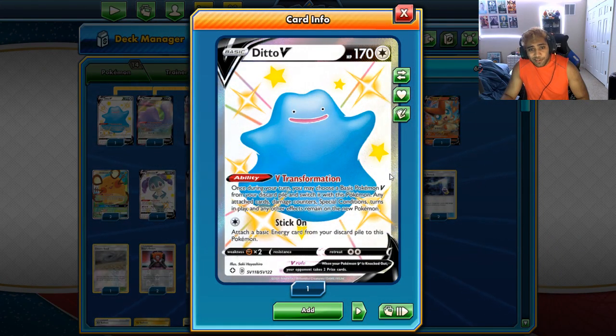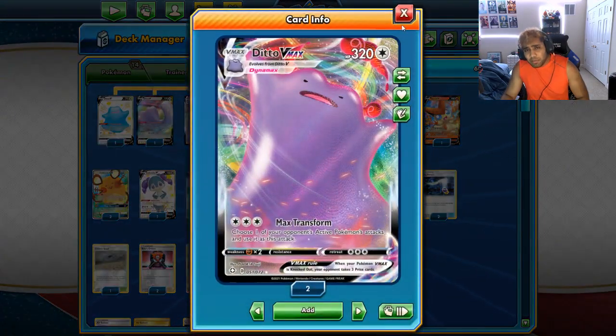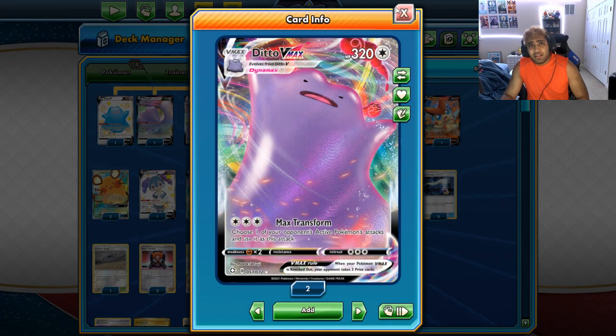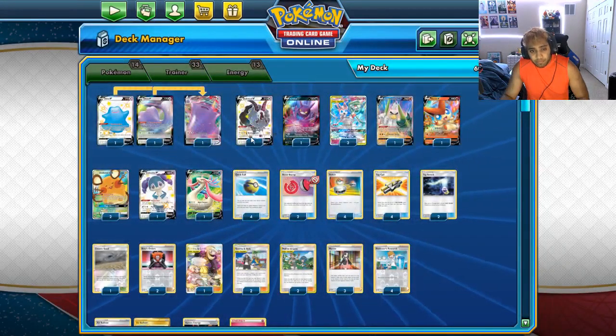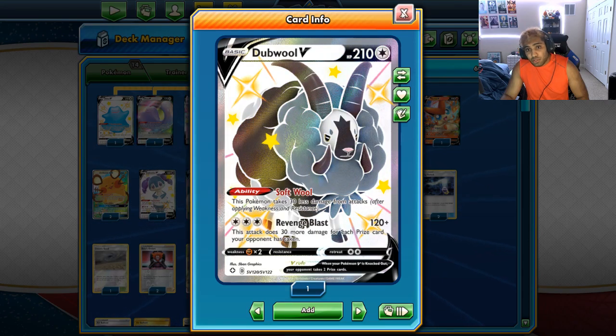Ditto V is the answer. We use V Transformation to switch it with any of our discarded V Pokémon. So the idea is we're playing a fairy V toolbox. We have two copies of Ditto V and a copy of Ditto Vmax in case we really want to copy someone's big Vmax. We have Double V, which is really good for the late game with Revenge Blast — you can clean up a game at the end because you're probably giving your opponent five prizes. 270 damage is something a lot of decks can't handle, especially in the late game.